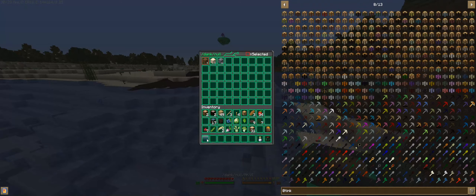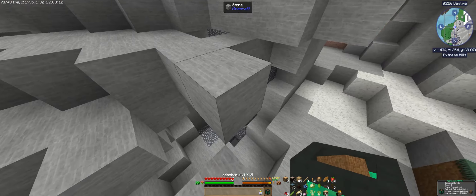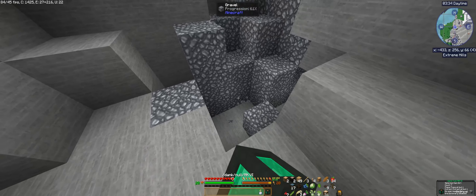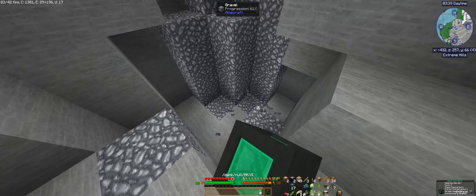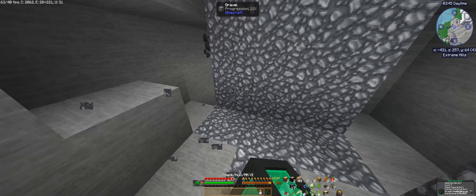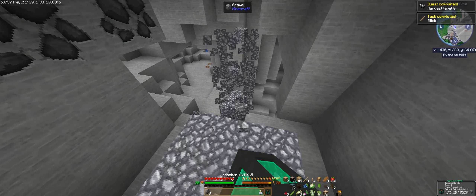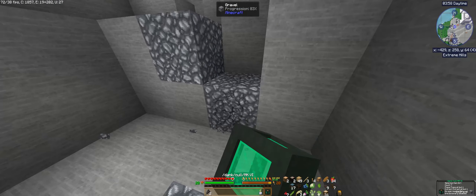You know, everybody likes modifying their setup to how they like it and I'm no exception. There's this mod I have in here called gravel — so whatever gravel blocks are above, if you break the bottom ones everything above breaks and gets mined. It's a quicker way to mine. Is this sound loud to you?